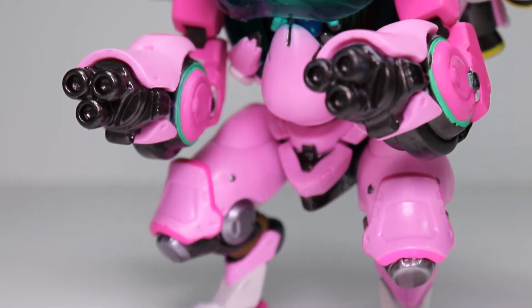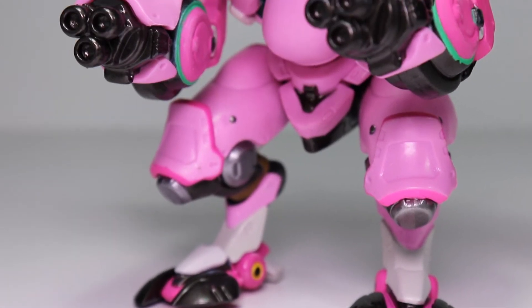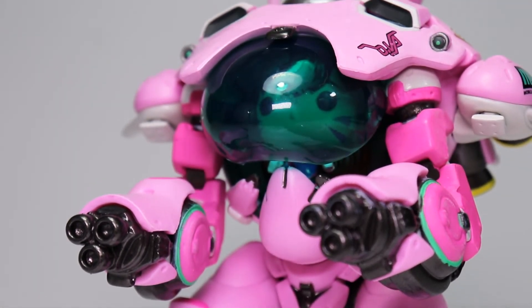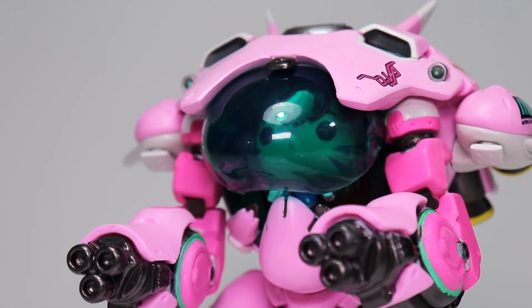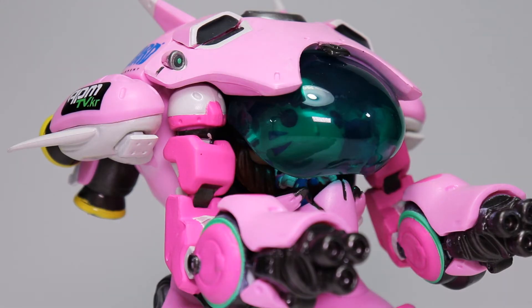It would be pretty cool if it were posed — you could actually pose the guns or the feet or make it look like it's walking somewhere. But again, if you collect Funko, you know that just doesn't happen. One thing I like about this figure is that even though it's mostly all pink, there are different shades of pink — you can see the darker pink, some lighter pink — and they also have some white, green, and silver in there as well. Overall this is just a cool looking mech from a great game.